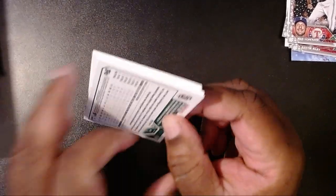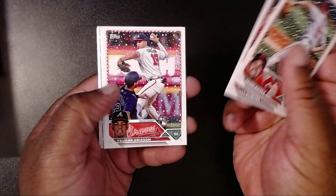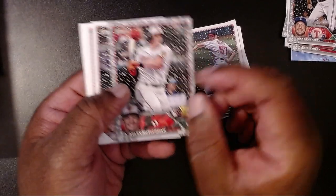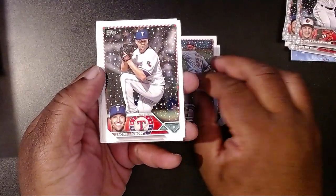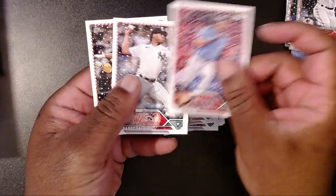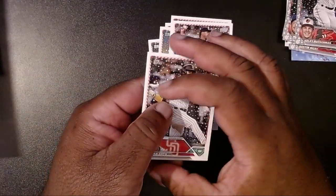Shane Bieber, Joey Meneses, Vaughn Grissom, Hunter Brown, and then we have an Adley Rutschman with the emboss — that's definitely going up as one of the top hits. Jacob deGrom, Kevin Gausman, Josh Lowe, Randy Vasquez, and then Juan Soto. We have three packs to go — still no Corbins, no Gunners, no Josh Youngs.